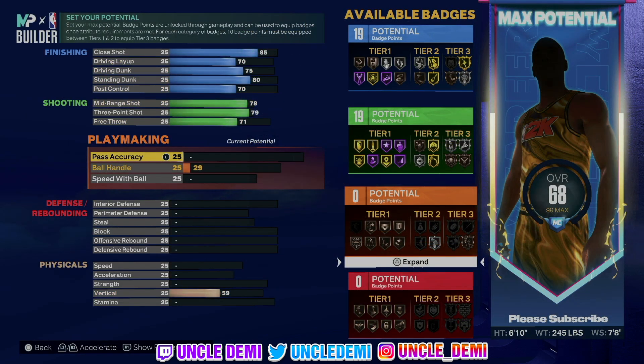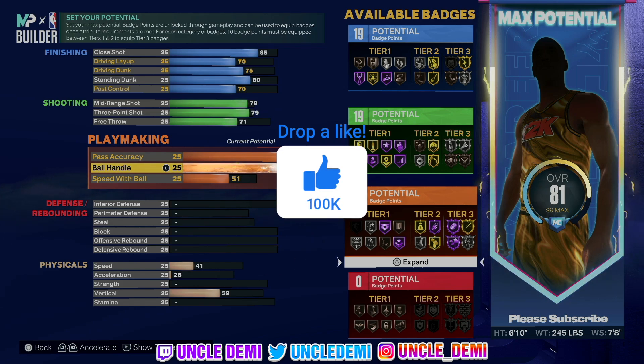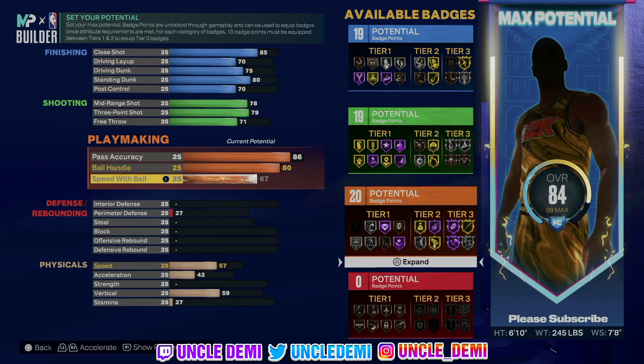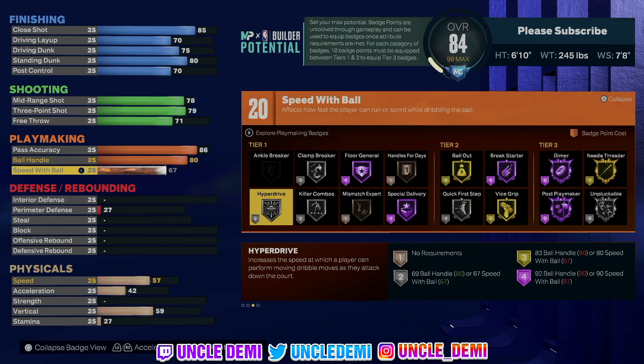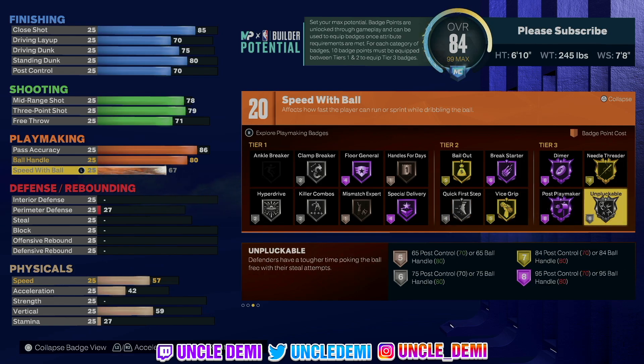And then a good one here — volume shooter and amps will also be hall of fame and gold respectively. But this is one of the things that's really good: you're able to go 86 on your pass accuracy, go all the way up to 80 on your ball handle. And what makes this really important is that now with the 80 ball handle, not only are you able to get pro dribble animations, but now you get up to the 80 tier and get all those 80 dribble tier animations. You also wanna max out your speed with ball because that's gonna give you 20 playmaking badge points to work with. You'll be able to get hyper drive, killer combos, clamp breaker, and quick first step.